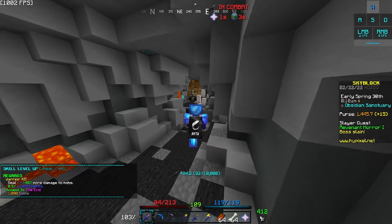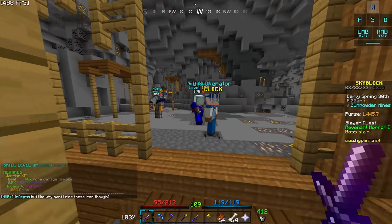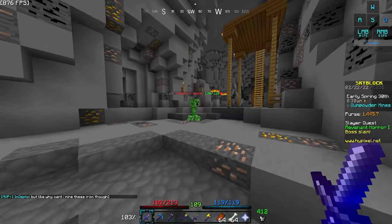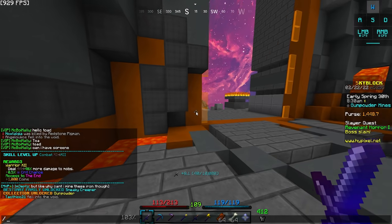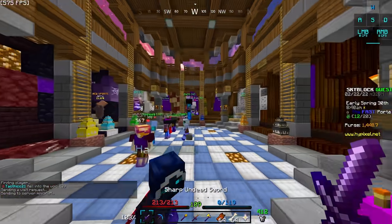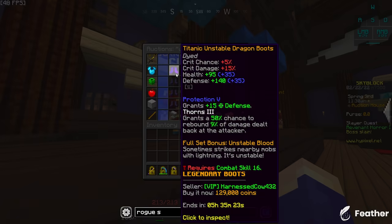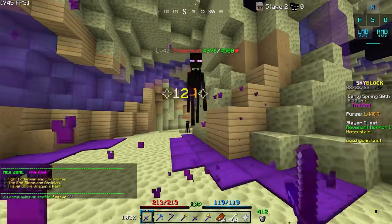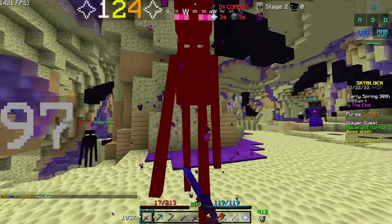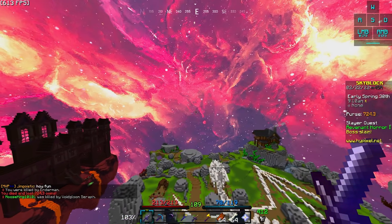We're done — no more obsidian sanctuary mobs. I've been doing this for roughly three hours just slaying those guys but it's done. We can go to the End now, which is awesome. We have combat level 12 so I think we have access to different dragon armor sets now — actually, no. Unstable Dragon is combat 16, that's rough. That enemy does a lot of damage compared to me. We're just gonna leave — we're not supposed to be here yet.